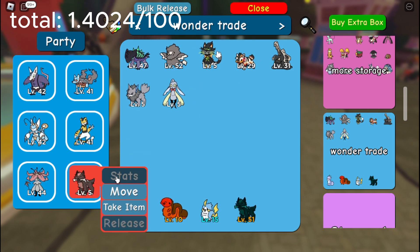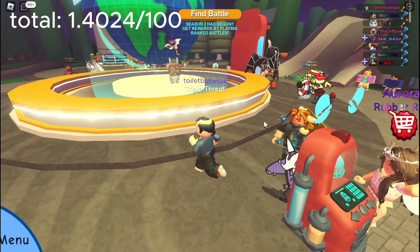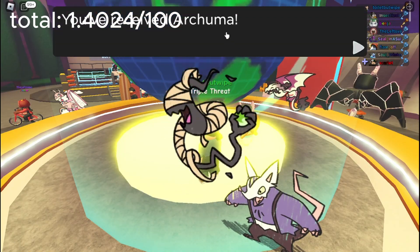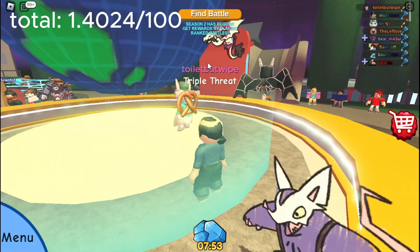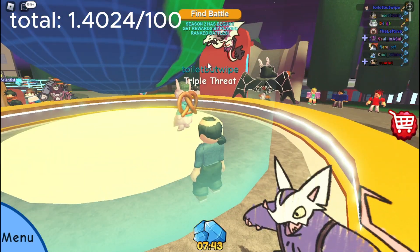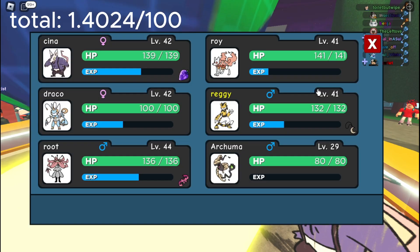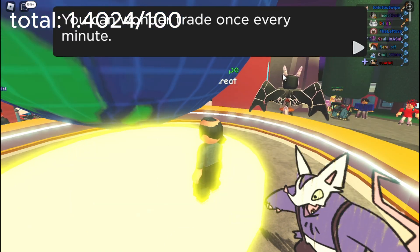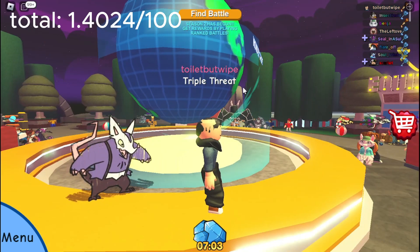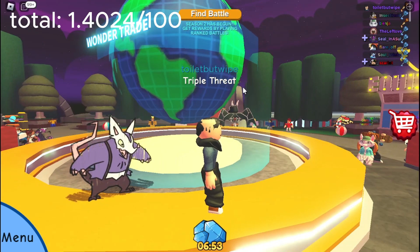It was while I was wonder trading when I realized that the social park needed some improvements. The whole place kind of seemed hard to interact with as a player who didn't really know what anything was. If I was in charge of the social park, I would put the battle button on the bottom of the screen with the trade button right next to it. Also, the healing station would be a lot closer instead of on the beach. But that's not the point of the video — back to my trading grind.